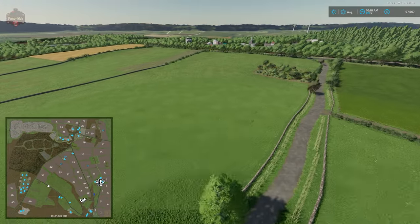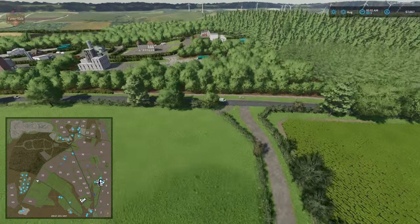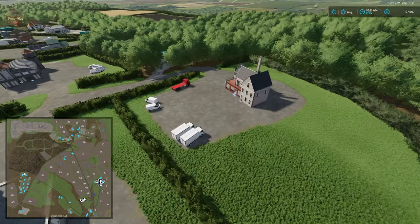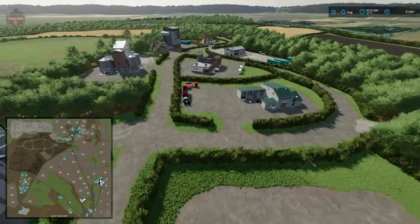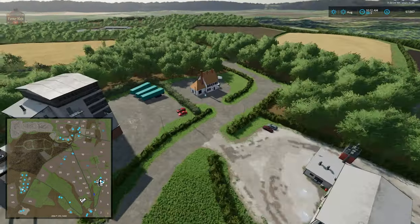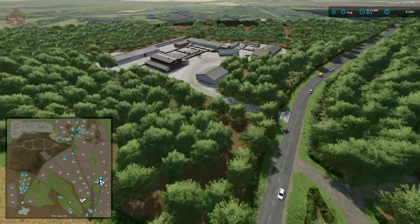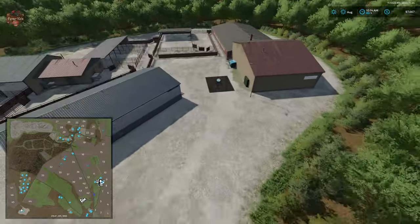Continuing to the western side of the map, we have our large industrial park. This is where the rest of the productions are found: sugar mill, tailor, spinnery, oil mill, grape processing facility, dairy, flour mill, cereal factory, carpentry shop, and bakery. Our animal dealer is located down in the southwest corner, with a pickup trigger and sell point.